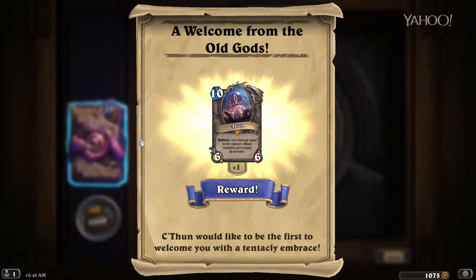We've got a lot of cards to look at today — 138 if I'm led to believe. You can go over to Yahoo Esports and check out our gallery of all the cards that are gonna be released today. So yeah, let's get started. Let's start opening all of these packs.